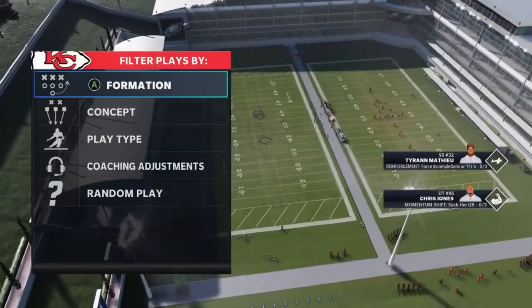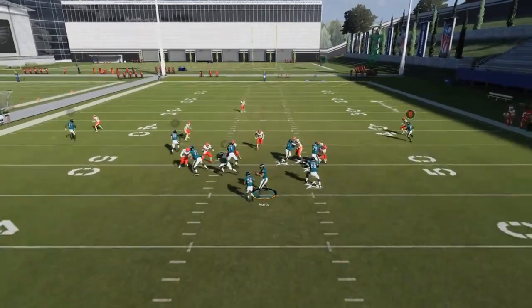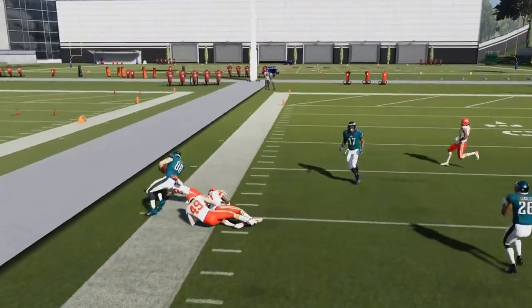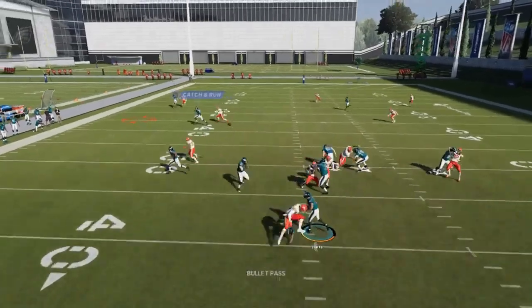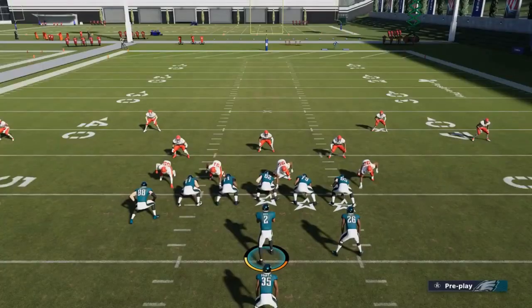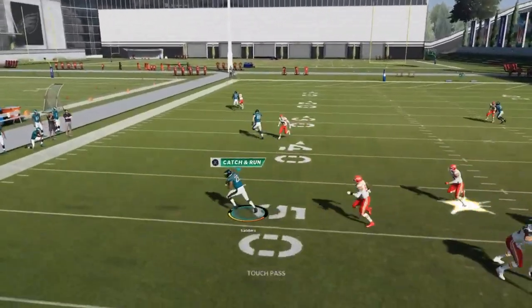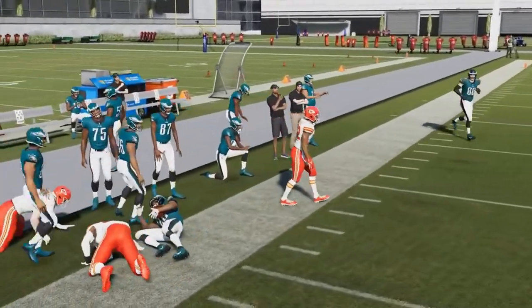Next up, we got the PA corner halfback slip. The A route I really like — I think that beats man and zone. Just like this, if you smart route it, it's an instant open route. I find it's really good as is. A lot of people are going to have to come out in large matching packages, so you're pretty much going to get a tight end on a linebacker pretty much every time. The Y route here is a really good check down against zones.